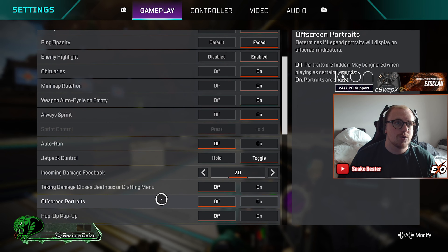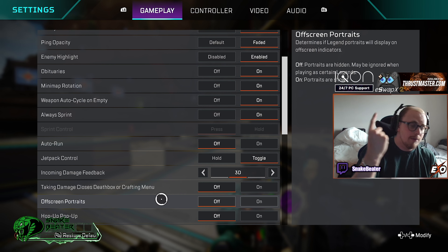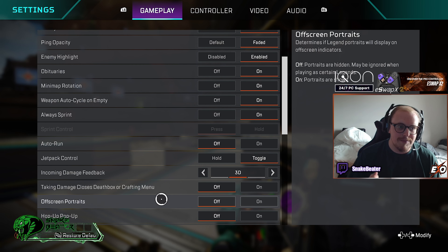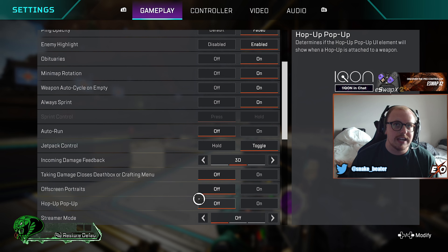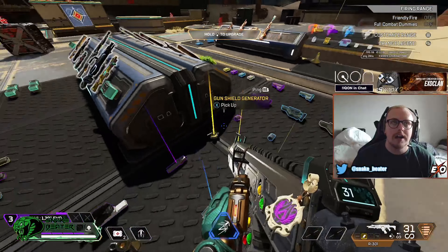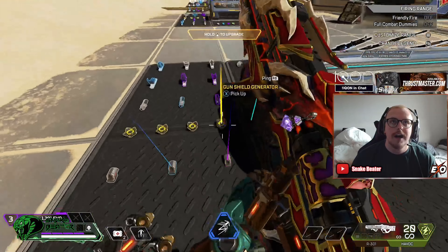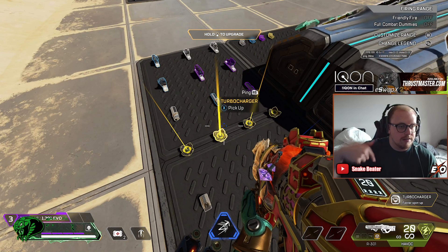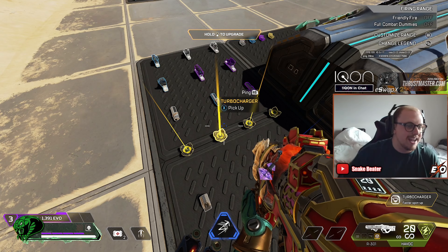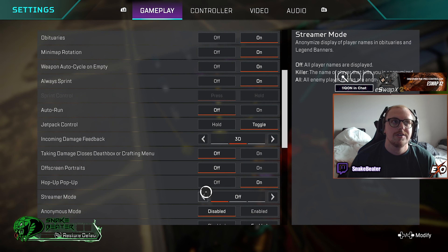Off-screen portraits — if you're new to the game you might want this on, but I personally find it very irritating. It gives you a little portrait of your teammate in a building when you can't see them, but it blocks your vision. I turn it off. Next up, hop up popups — if you're new to the game and want to know what attachments are, you can turn this on. It'll tell you what an item is when you pick it up. Personally I don't think you need it if you're not new to the game.